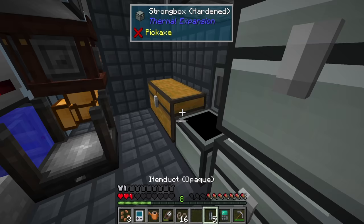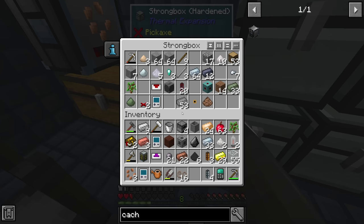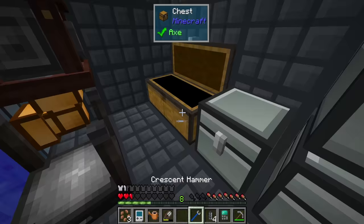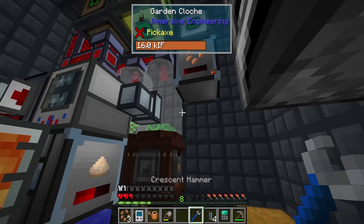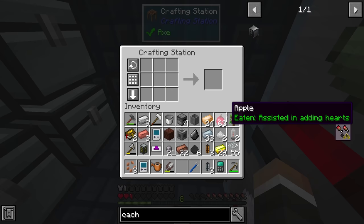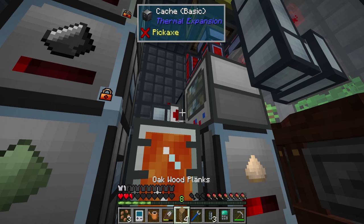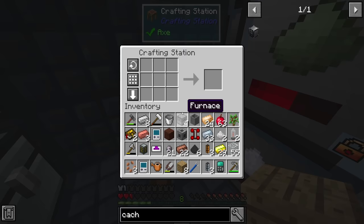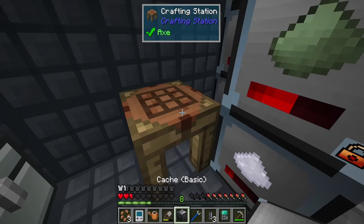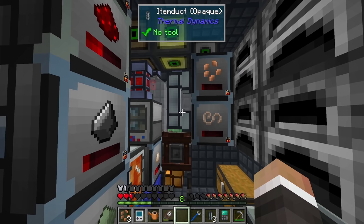It's getting very cramped in here. I'll remove some furnaces to make space and dump the oak wood back in storage. We need two caches for the hemp outputs. Using an item conduit I should be able to route both outputs into two stacked caches, locking each one so items go to the right place. Done — both caches are locked and set up.